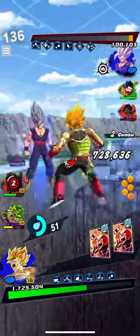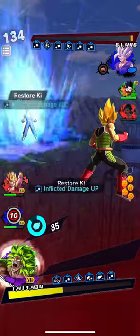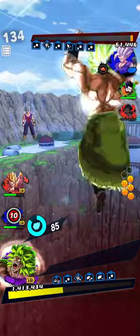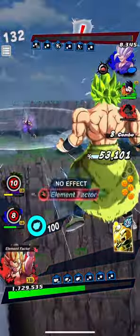We then try to quick attack, he dodges it, we then use some tap attacks, switch into Broly, dodge his attack, use some more tap attacks, then switch into Gogeta, dodge his blue card and then use some tap attacks to take him out.